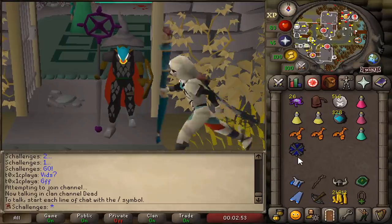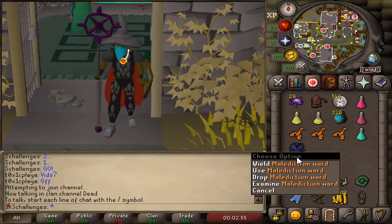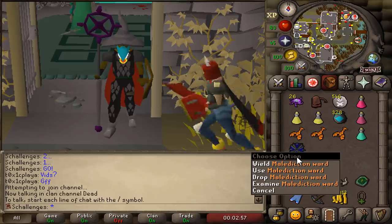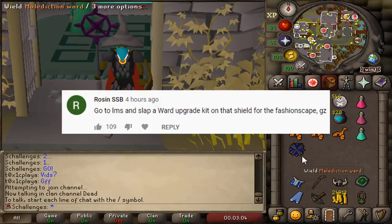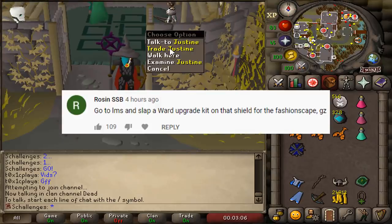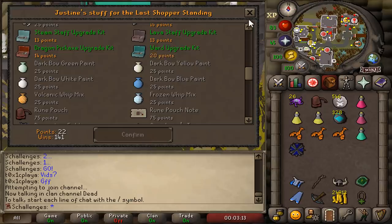In the last episode, we managed to obtain a malediction ward without dying on our hardcore Ironman. And today, we are going to fulfill Rosen's request of going to LMS, buy ourselves a ward upgrade kit, and use it on the shield for the Fashionscape.